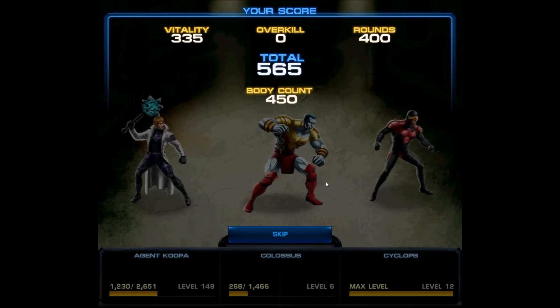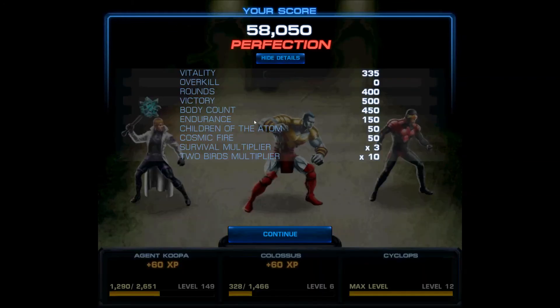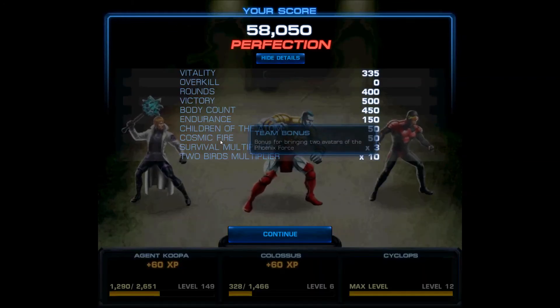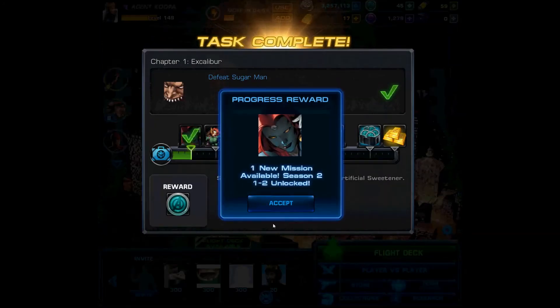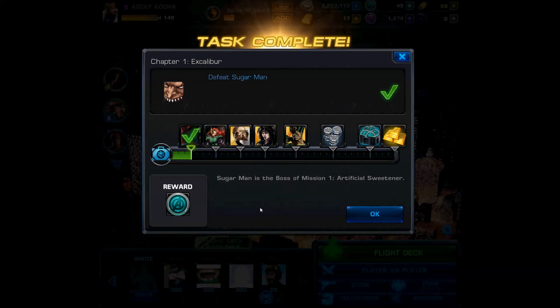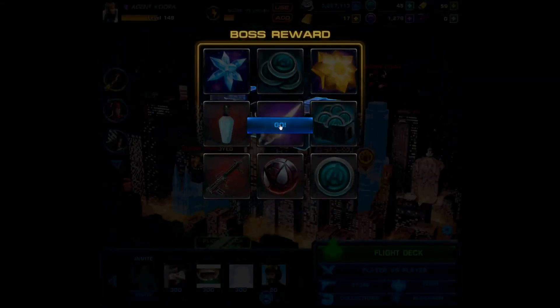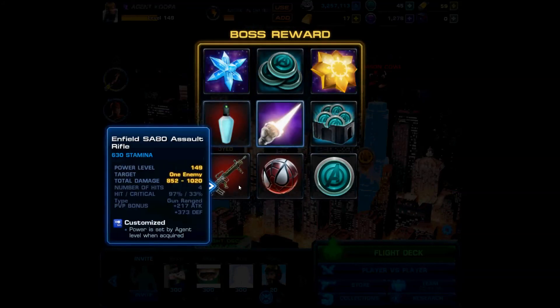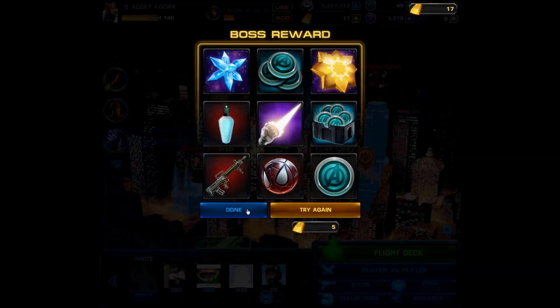That was quick as heck! Let's see what extras are available — cosmic fire, awesome. And there's the task complete — we have now unlocked Season 2, or Chapter 1.2. Let's click OK and see what we get. I want this assault rifle — but I get ISO instead. Bummer, oh well.